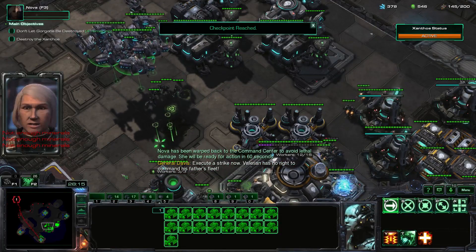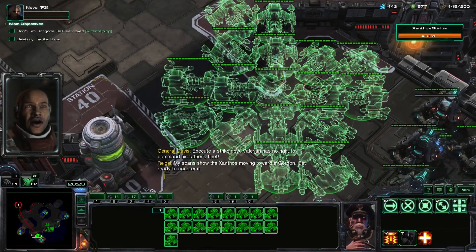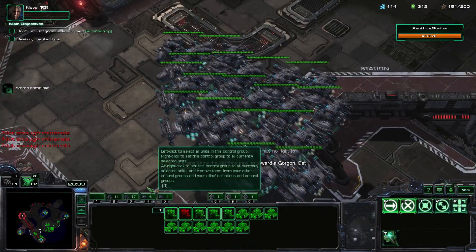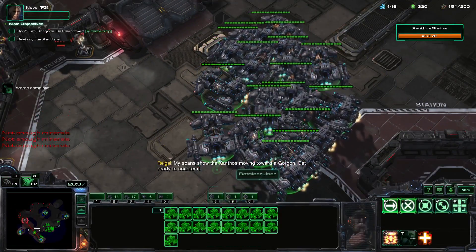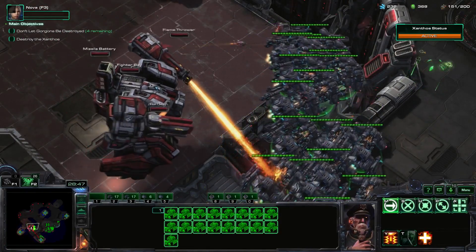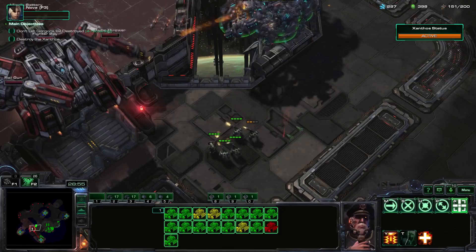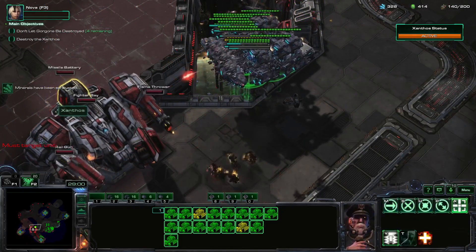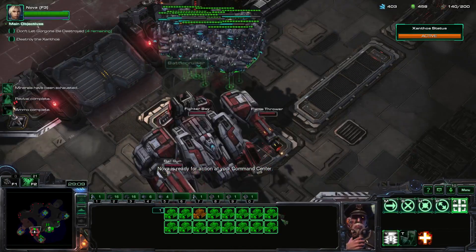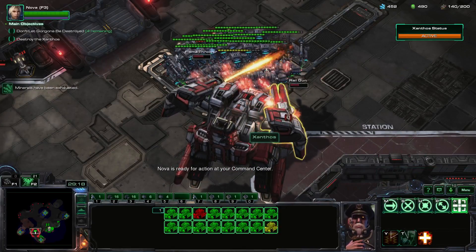My battlecruisers are at 17. Execute a strike now — Valerian has no right to command his father's fleet. The Xanthos is moving toward a Gorgon — get ready to counter it. I just want to make sure my battlecruisers don't get destroyed by stupid things. Just wait until it uses its missile bay. Take out its railgun — I think I lost one battlecruiser.